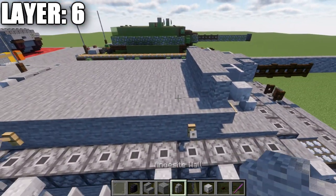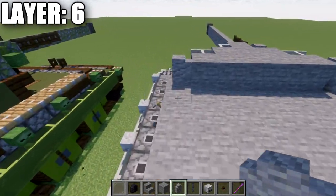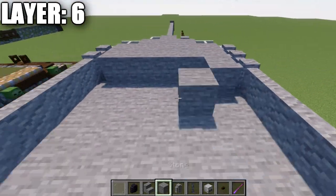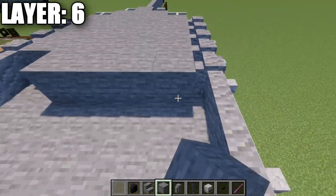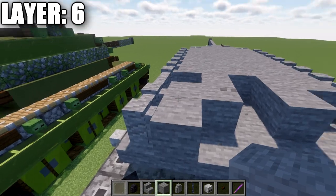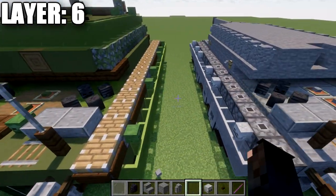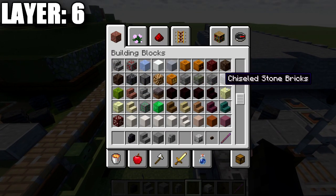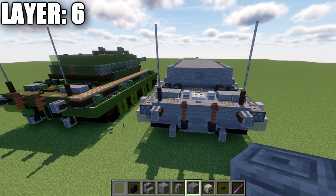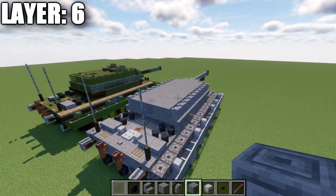Take diorite walls and go back nine on each side, then fill the inside with stone blocks to completely close this off. Fill this in all the way to the back, except leave the middle space open on the last row. For that last block, grab chiseled stone brick and place it right there for the hatch — designed for loading and discarding shells from the tank. That concludes layer number six.